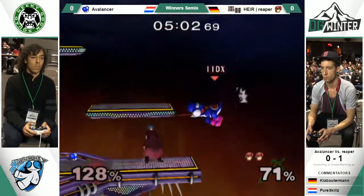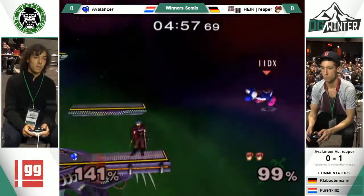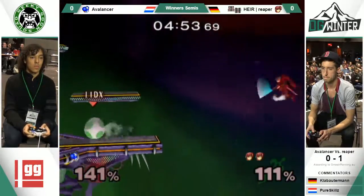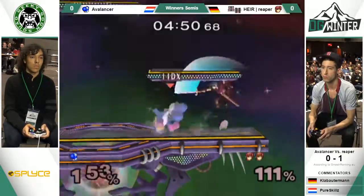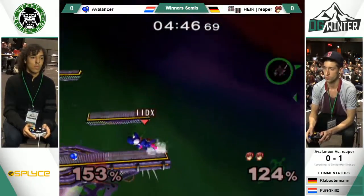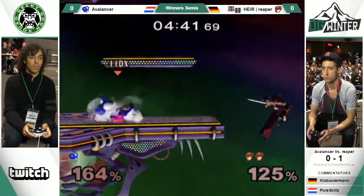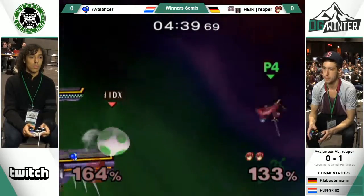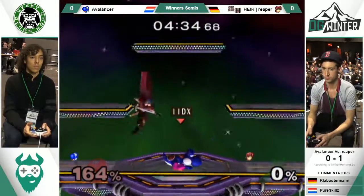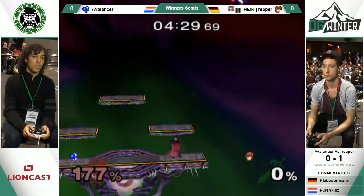Avalancer doesn't have a lot of health left to work with. Reaper going for the option that Yoshi will use the down B. Interestingly, Yoshi does have a Marth killer too — but with Yoshi you don't need to light shield for it, just full shield. So it's something you don't get to see very often, but there it is. And it's actually the power shield glitch too, where you power shield out of your shield. Really weird mechanics there.